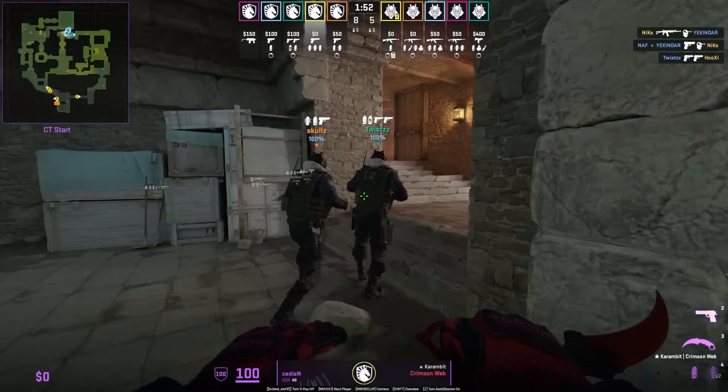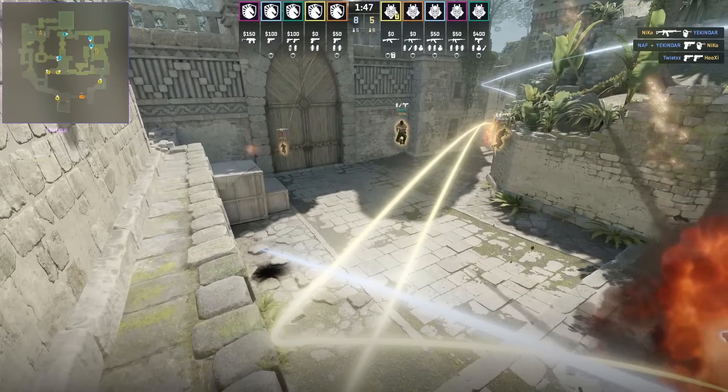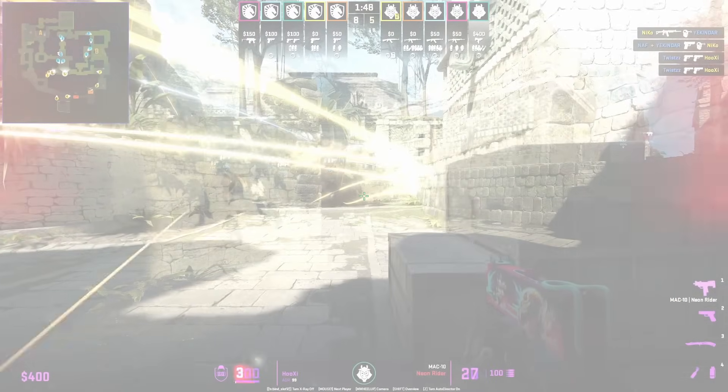If you want to dominate mid control as T, throw these flashes from Cadian. These flashes will land towards the left side and they're going to blind any T's that decide to rush out mid. We see Hooksy get perma-blind and stand no chance.